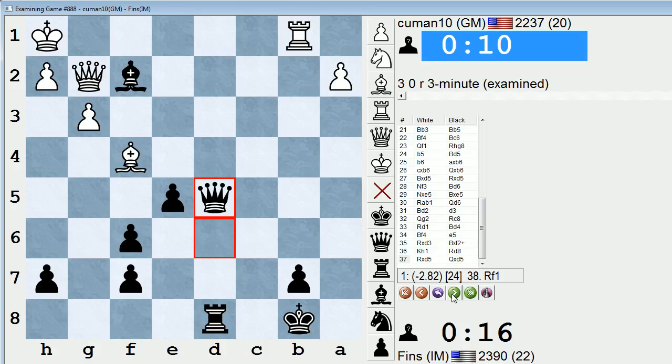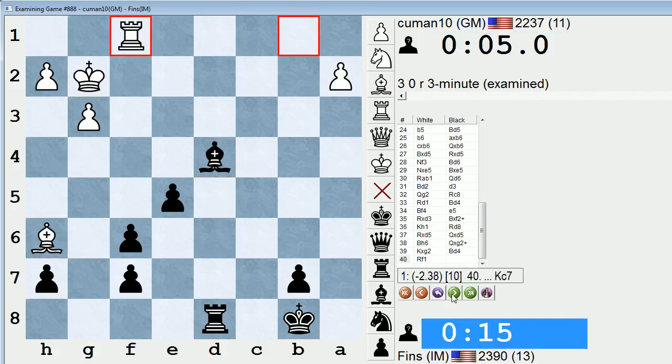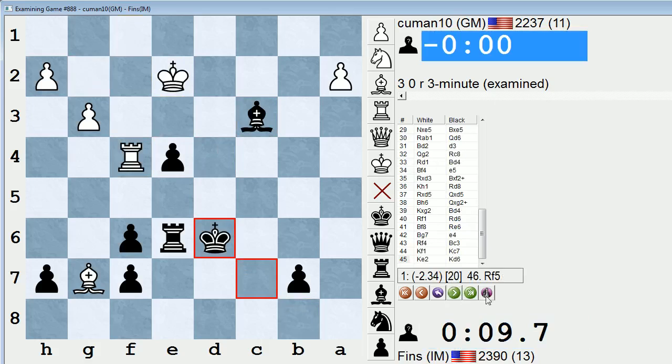Tricky position with like 20 seconds. Check. And now with the time disadvantage and black being up two pawns, I felt very confident of the win — and he didn't make it. Wow. Complicated Scandinavian game. Add another grandmaster to the Scandinavian body count.